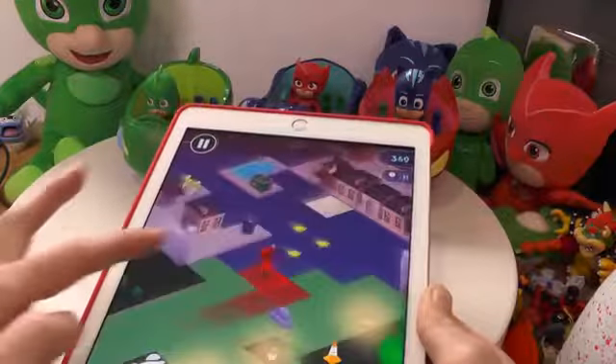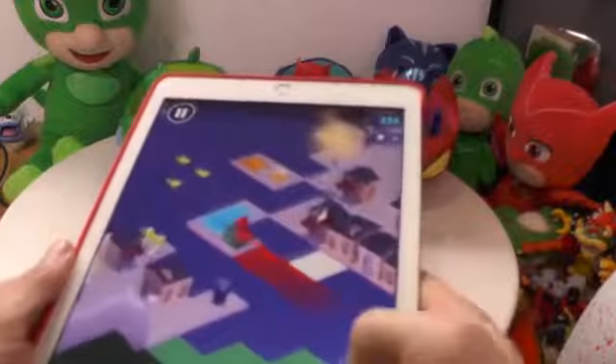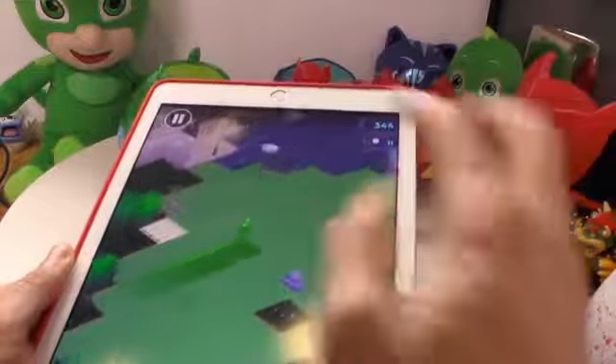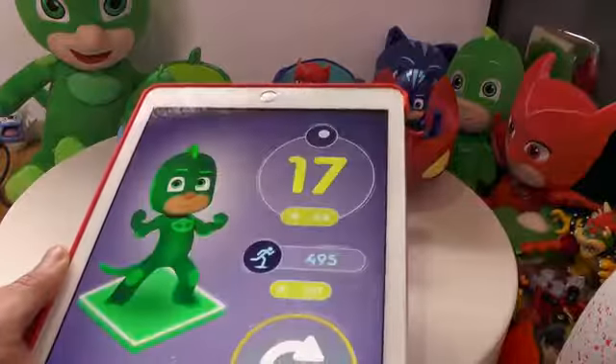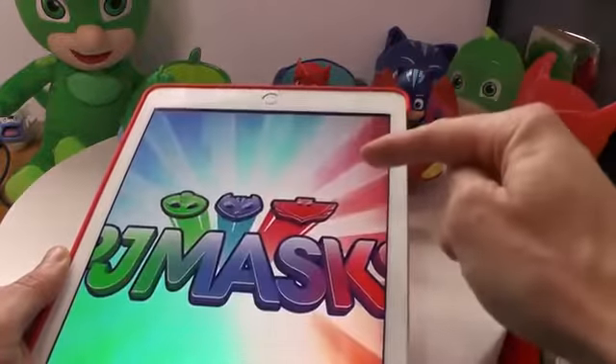Catboy going across the screen, and Owlette. I think you'll be controlling this with a direction pad down here. Luna Girl has got her little butterfly moths, and then at the end you get a score.